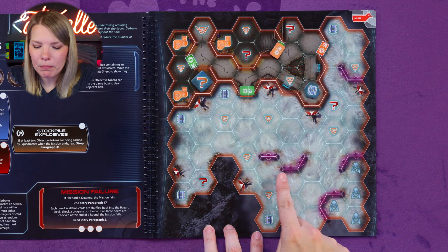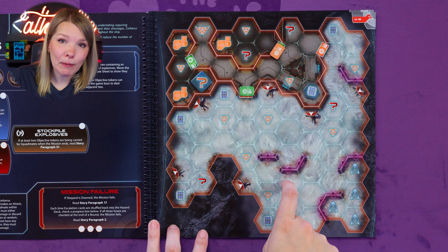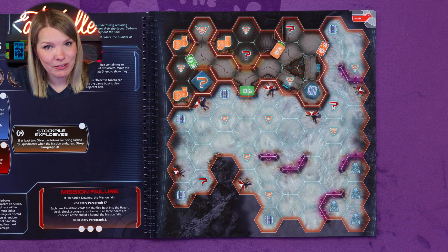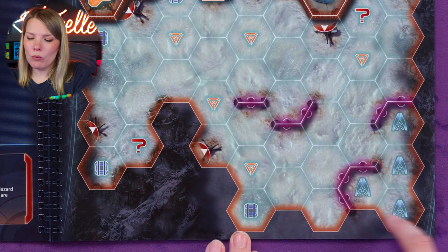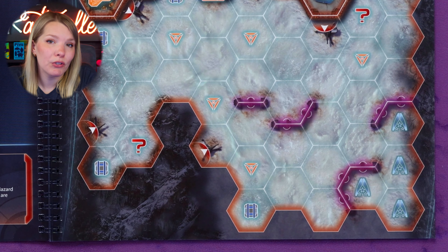The purple sections are obstacles, not walls. Obstacles don't prevent movement or adjacency, but they do affect attacks. Finally, the last elements on the map are the squad mates' starting locations. When you put your squad mates out onto the map for the first time, you select where you would like to place them.